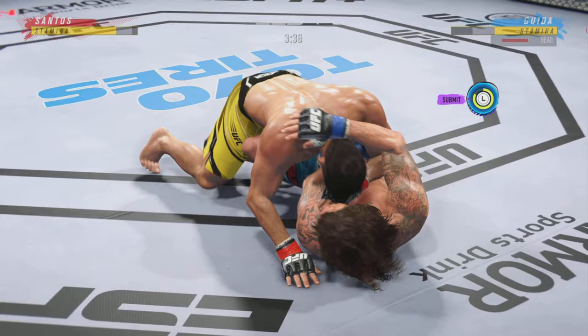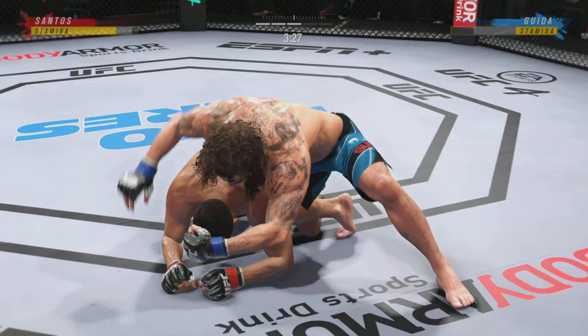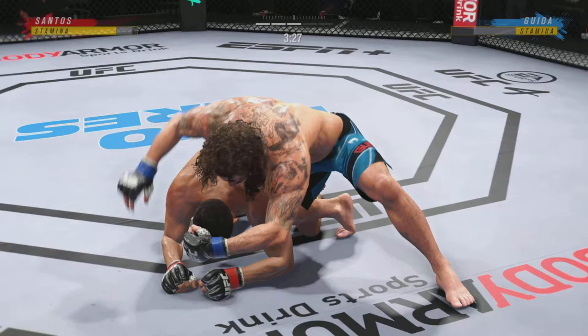He postures up and then he's out. How about the speed on that reversal? You could see maybe an opportunity to get a choke here — he lifts the head and goes under. Looks like he's trying to get a bulldog choke.